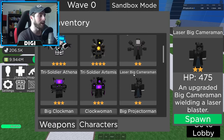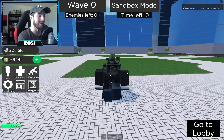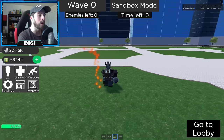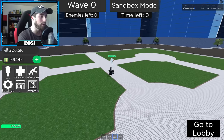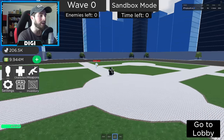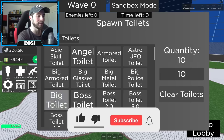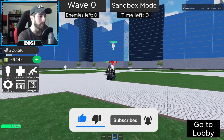Next is the Laser Big Cameraman — I think this one is my favorite. Let's spawn him in. He's got a jetpack which is nice. Let me try the laser blaster — you hold it down. Whoa, what's it doing? Let's put in 10 big toilets and test the laser blaster.